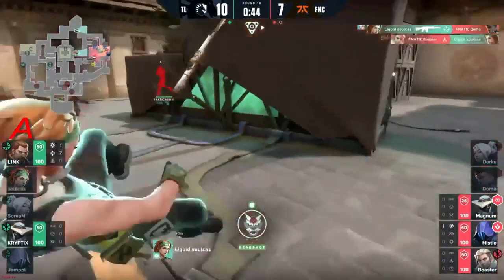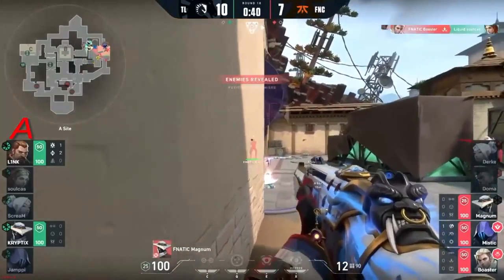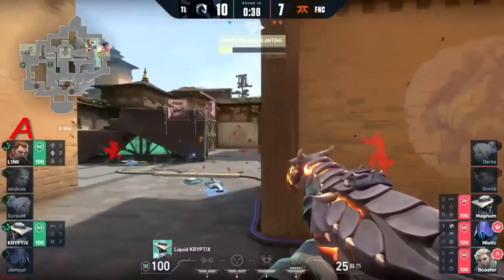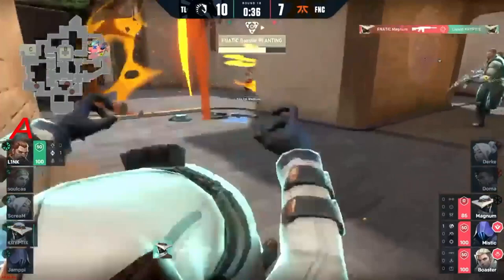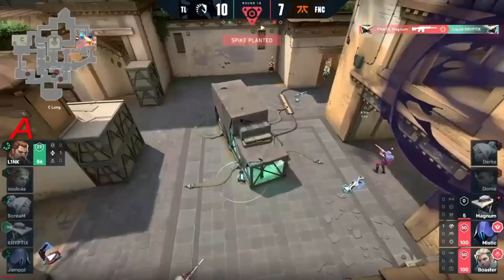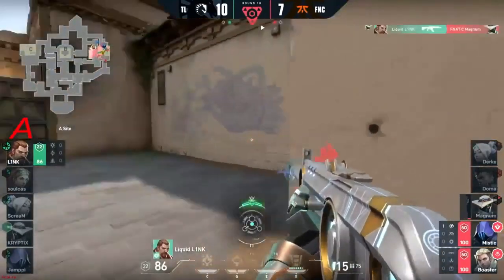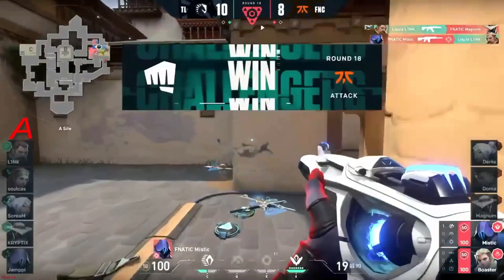They're lazy on keeping in mind that people can just walk those smokes if they fancy it — maybe feeling that flash did more than it did. But look at the clear out from Boaster. Soulcast dead and buried — it's a 3v2, all three toward the site, two toward CT. Cryptics trying to clear toward graffiti off the back of the utility from Link — nice idea, but it doesn't work out. Magnum punishes and now a 1v3.